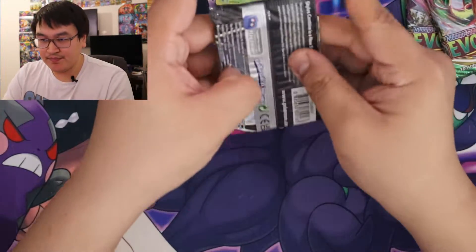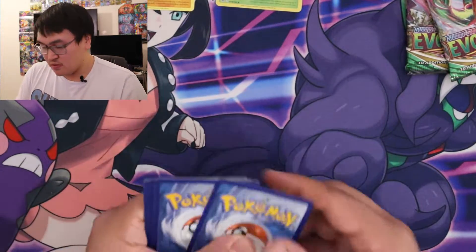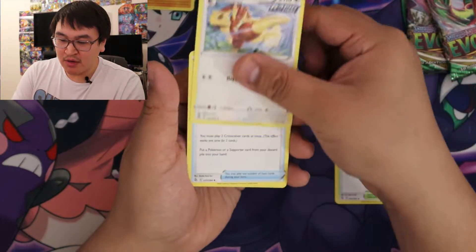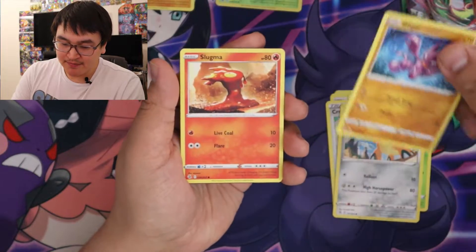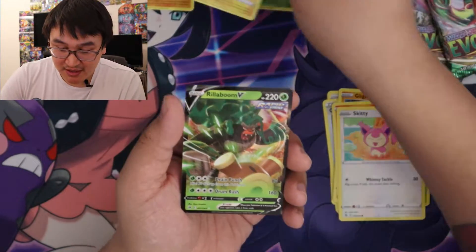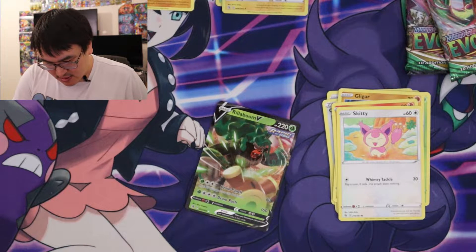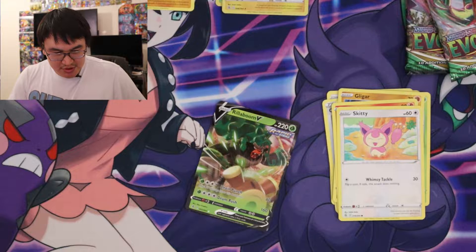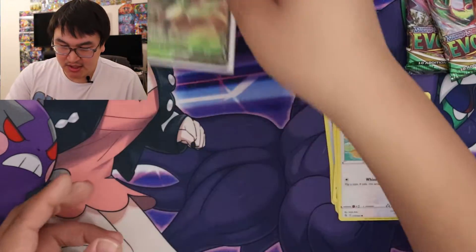Next pack. One, two, three, four. Fighting? Nice, we're three for three. Skater's Park, Lapras, Pansage, Kufant, Gligar, Slugma, Skiddo, reverse Electrode. And a Regidrago V with Rapid Strike — heal 30 damage from this Pokemon, and Drum Rush does 160 damage. Cool.